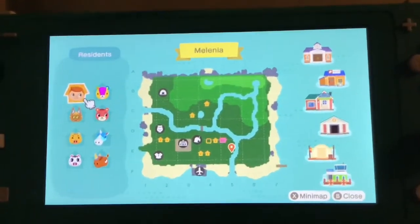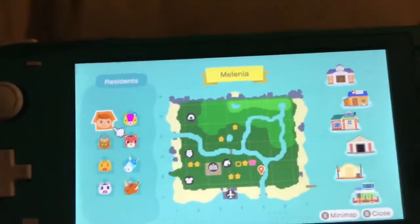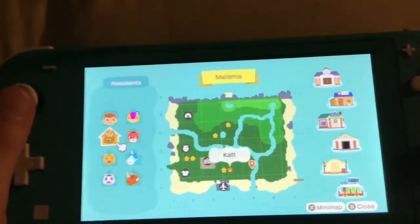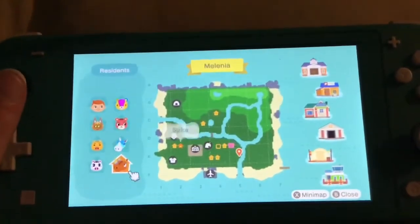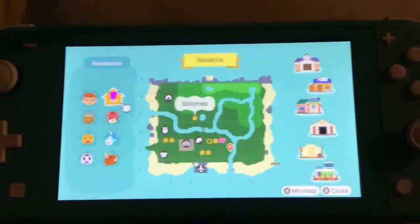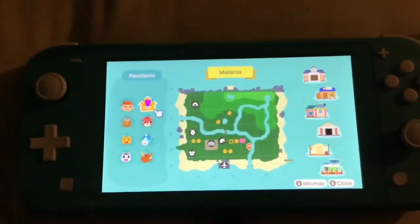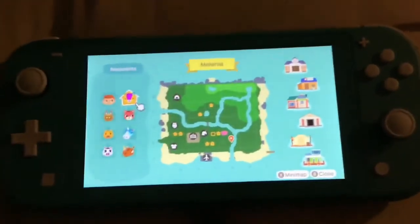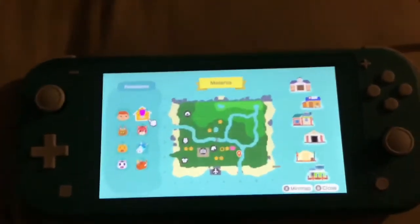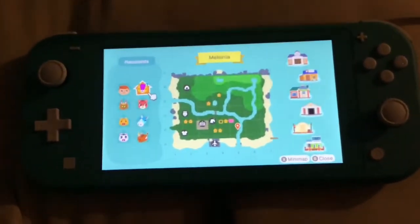So my town's name is Millennia, as you can see right here on the town map. The villagers that I have are Stitches, Sherry, Cat, Kevin, Julian, Spike, and Lucy. Stitches is actually one of the Animal Crossing characters that I had in my City Folk town. You may not know about City Folk — it came out in 2008 on the Wii. That game is so old, but I used to play it.